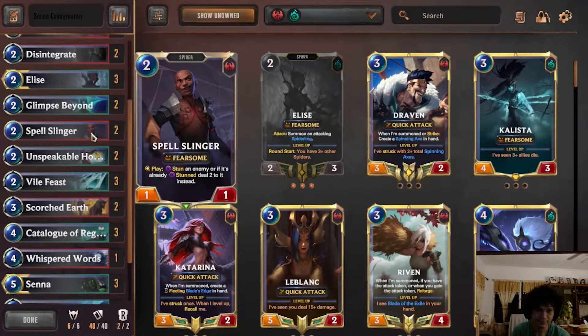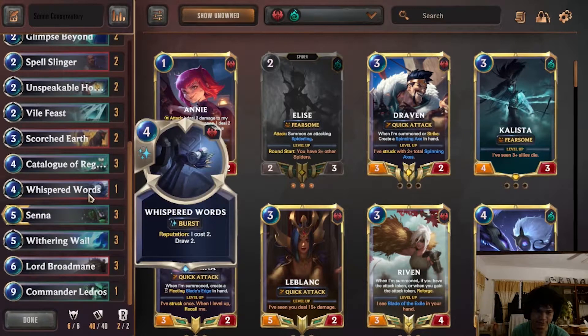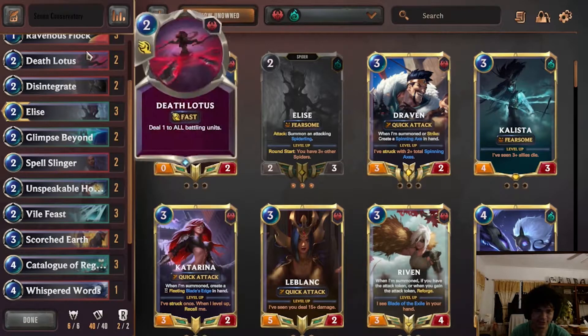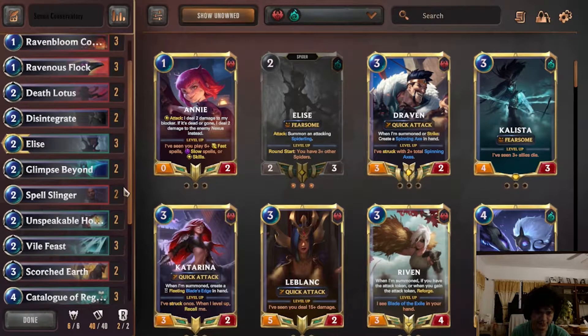We have Glimpse for draw. We have Spell Slinger to enable Flock — you normally use this for the stuns to enable Flock and to survive an extra turn. Unspeakable Horror to generate an extra card is also an extra ping for Disintegrate, Lord Bromain, and stuff like that.